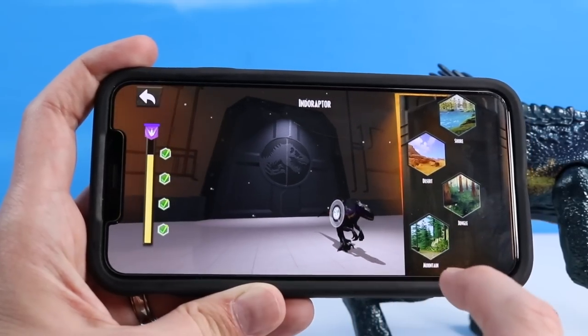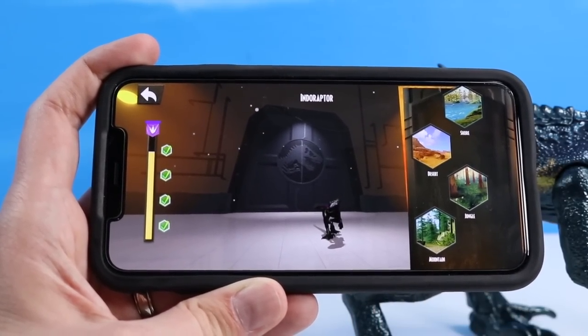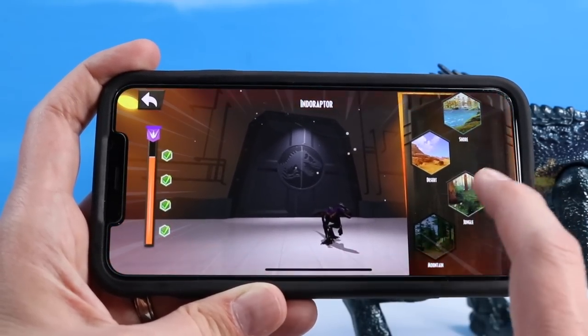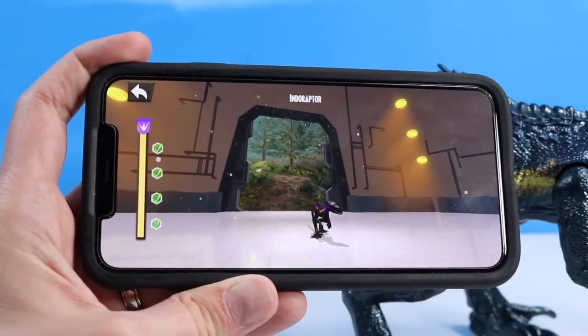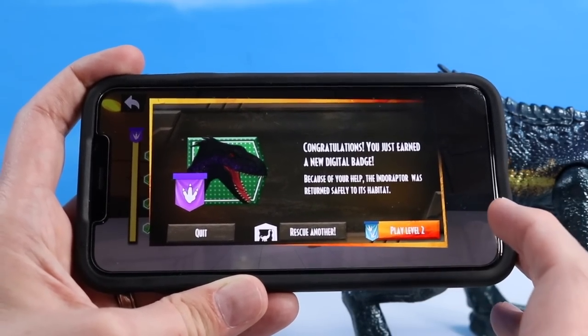One more — where does it live? I don't know. The graphics, I think, was mountains. No — jungle. Okay it was jungle. Wouldn't it be everything? I mean, technically in Fallen Kingdom they're in the forest at the end there. Congratulations — you just earned a new digital badge. And then there's more levels. We're gonna call it there — that's quite fun.